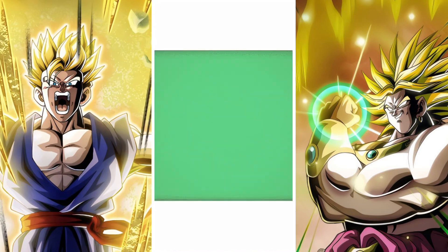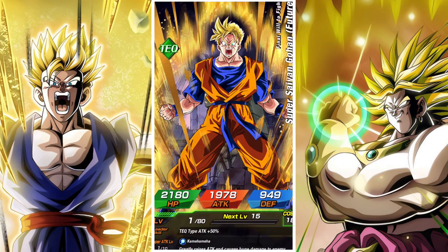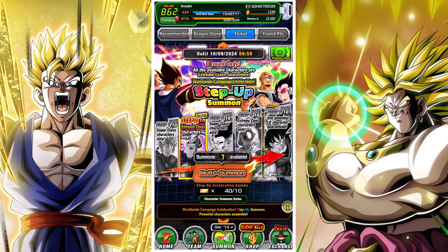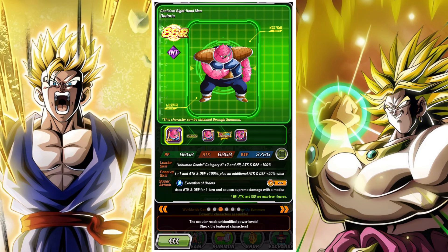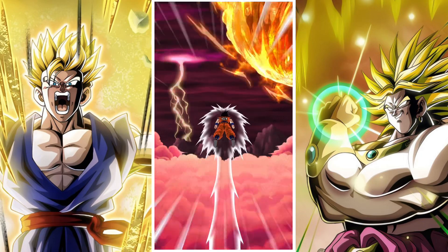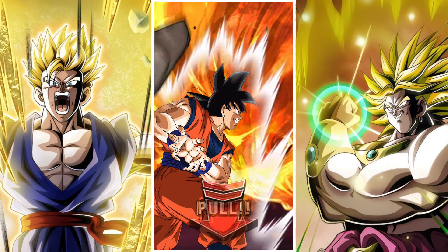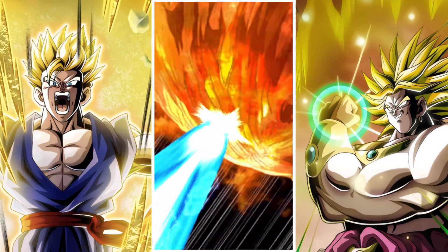I don't specifically need any LRs here, so I'm probably not going to be too concerned about which LRs I get. I recently got very lucky and pulled Cell Max off a carnival banner summon — he's not on this banner but I got him recently, which was really cool and helped a lot. I'm actually more interested in the general banner units because I'm missing Go Tanks, Debora, and Tech Boo. Getting Tech Boo especially would be great since he's very good on the Buu Majin Power team and could really elevate that squad.